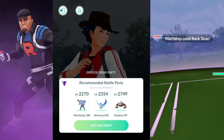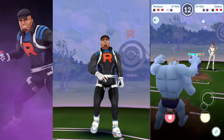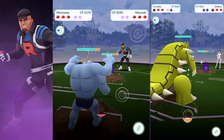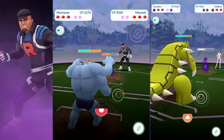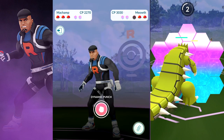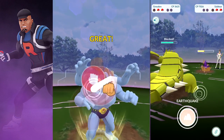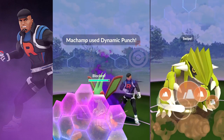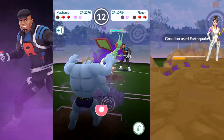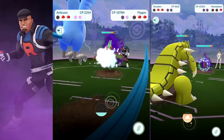Here's a different team on my dad's account. He lost that first battle, so let's see if he can pull off a victory against Cliff. We have a 100% Machamp, a 100% Articuno, and a Heatran at 89%. In the last battle, his Mamoswine fainted very soon after Torterra — Cliff's last Pokemon — was sent out, and the Mewtwo wasn't a good matchup. So Heatran is literally placed there for the Torterra. Keeping types in mind is just so important in these Go Rocket fights.